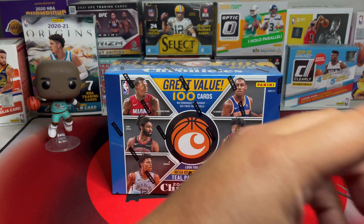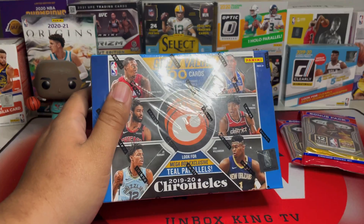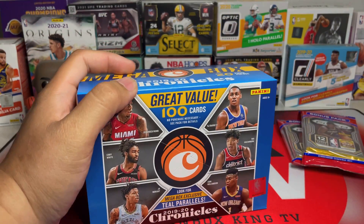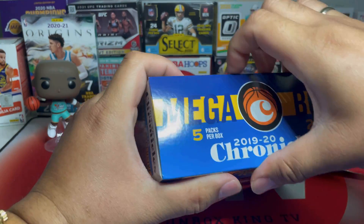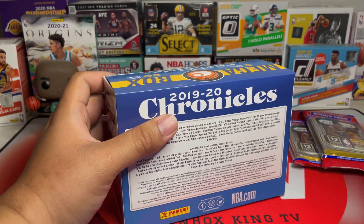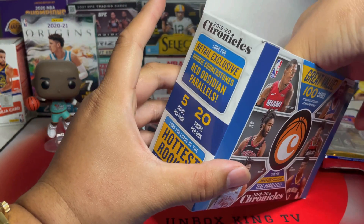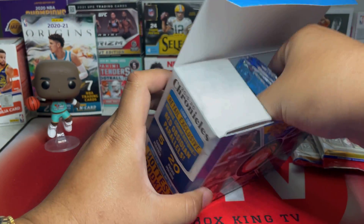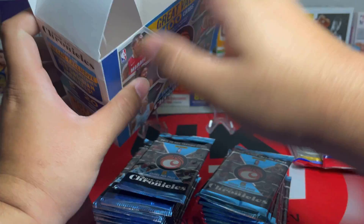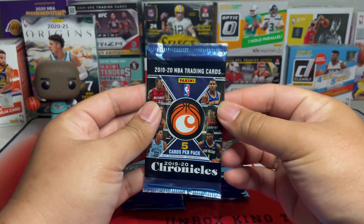While I'm opening this box, if you guys don't mind hitting that like and subscribe button, I'll definitely appreciate that. It's been a while since we've seen Chronicles — I haven't seen anyone putting out videos. I really like this product because there's a bunch of rookies, although their value is not that high. If you pull a Ja or a Zion, it's still the best collecting-wise. I believe we have 20 packs here, five cards per pack. Hoping for autos, numbered cards, a Ja Morant or Zion Williamson.